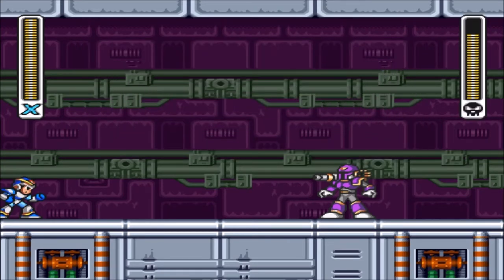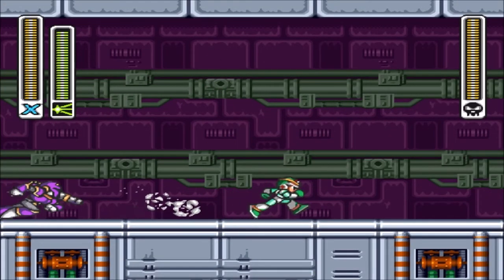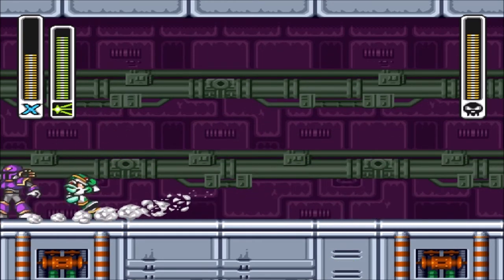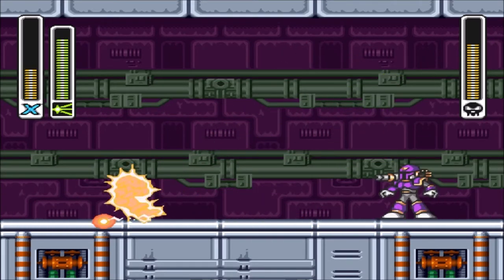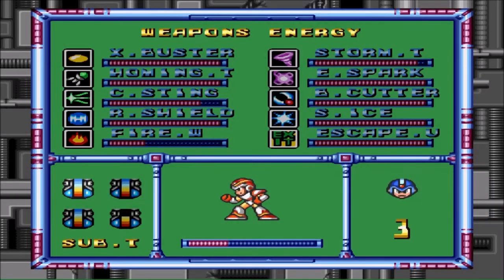What are you, the Terminator now? But this is the real deal, everybody — this is the Vile boss battle. His weakness is Chameleon Sting. I recommend charging it up all the way so you have the invisibility frames. That way, all the stuff Vile throws at you won't affect you.